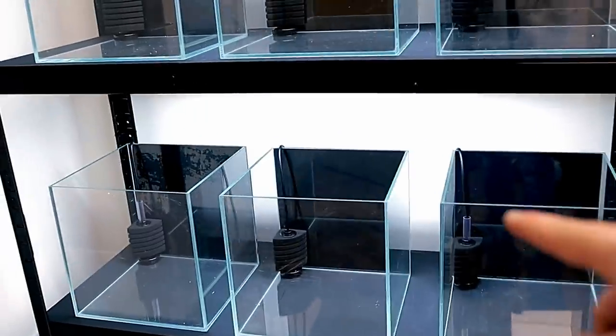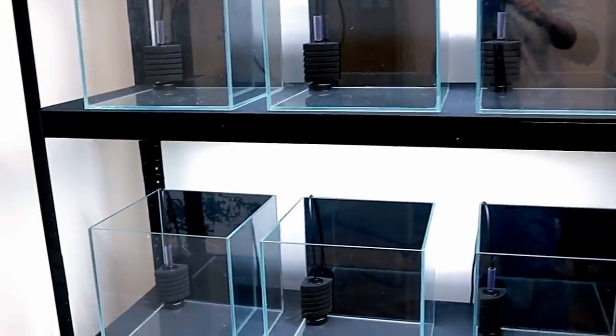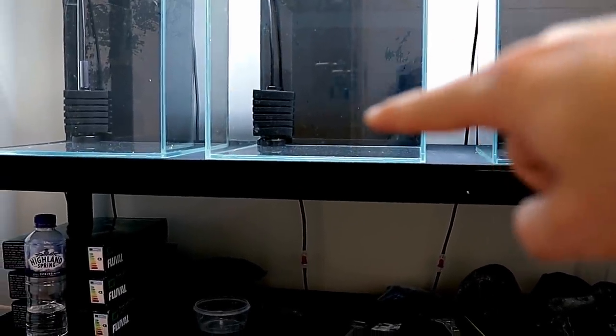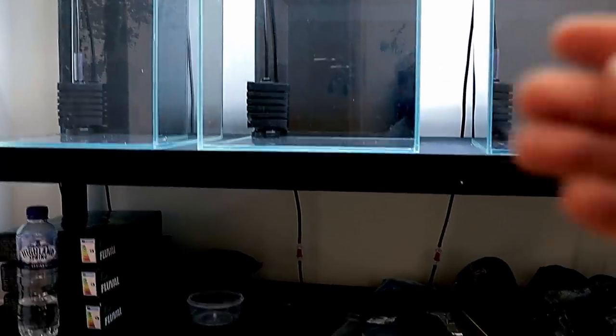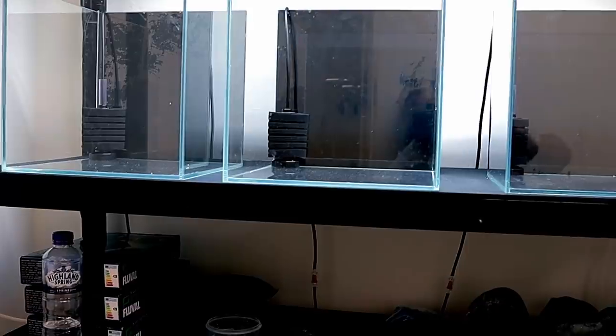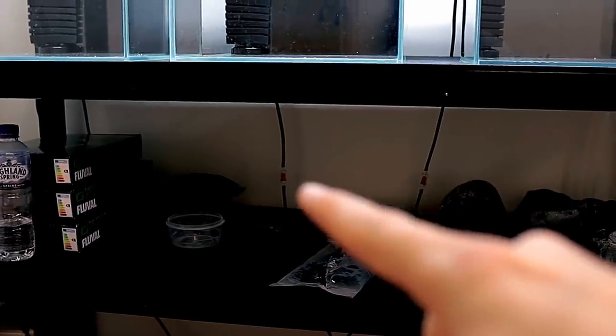That's everything plumbed in and ready to go on the new system. I've never done anything like this before, so hopefully it works out. All the airline tubes are connected - one, two, three, four, five, six - with check valves on each and every one of them. Underneath here you can see there's a check valve. Once you start a vacuum - which is what's going to pull all the debris into these filters - if there's a power outage that vacuum will continue and could actually flood the whole place and pull the water out of every single one of these tanks.